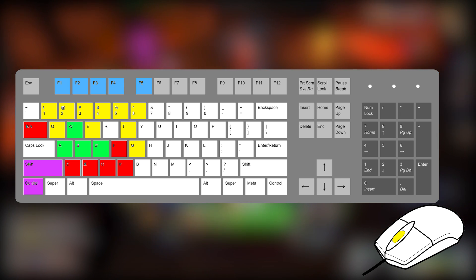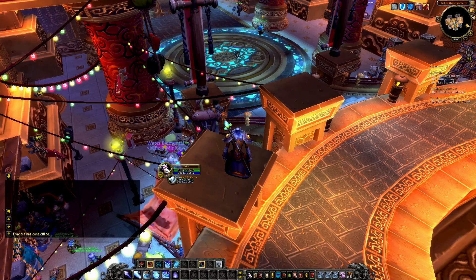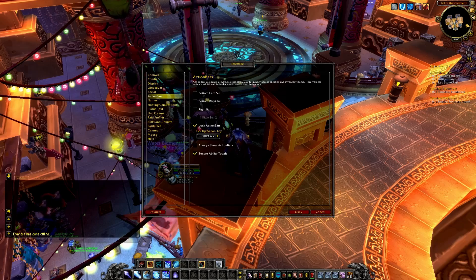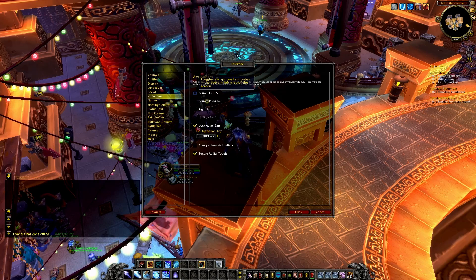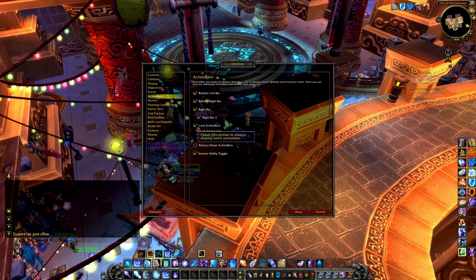So let's assume that we're going to use the keybindings I've described for my mage and actually put them in place. You want to be organized about this so that you can use the keybindings for every single character that you play. First thing we're going to do is get the action bars ready. Assuming we have no addons, we'll need them all for this. We'll open the game menu, go to Interface, go to Action Bars, and then turn them all on. I prefer to have 'always show action bars' enabled to keep things nice and clean.